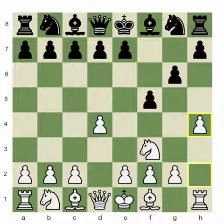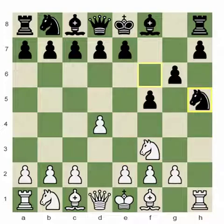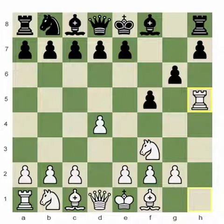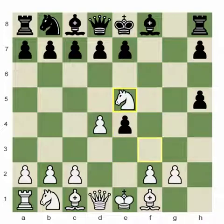I played h4 and Black is now having certain problems. After knight f6, h5, knight takes h5, rook takes h5 — this is a very precise approach to the g6 variation. After g takes h, then e4 — taking on e4 is very bad — after knight e5, Black is lost.